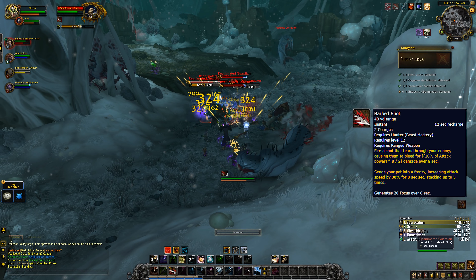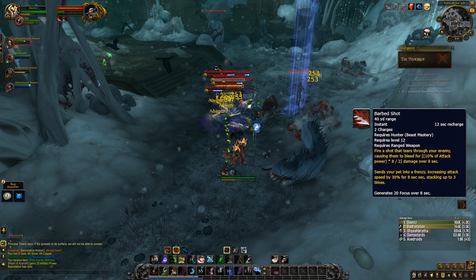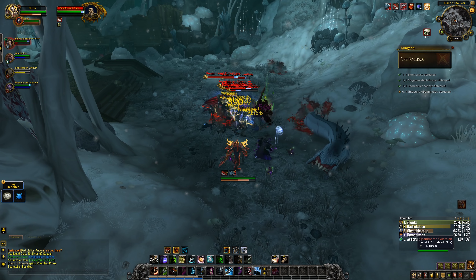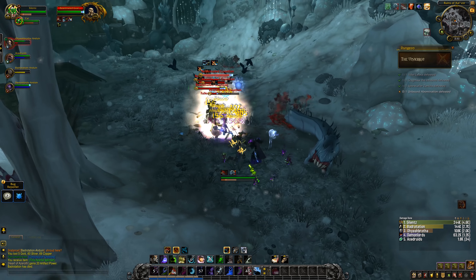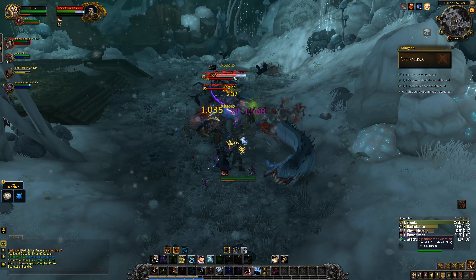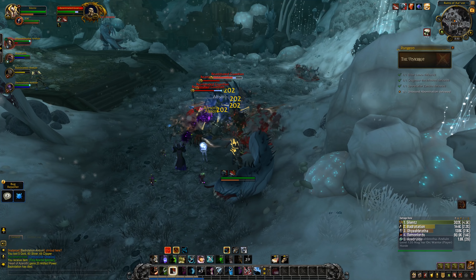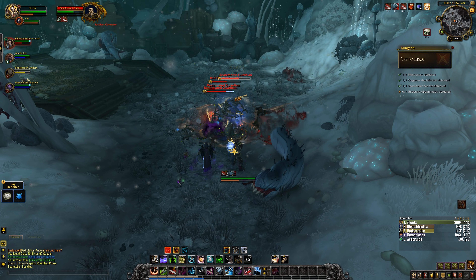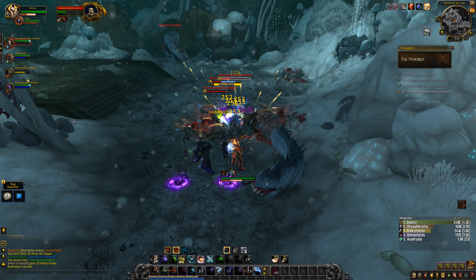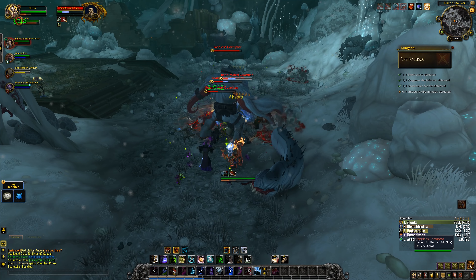Dire Beast was replaced with how Dire Frenzy talent worked — though now it's an arrow adding a bleed DoT, sending your pet into a frenzy to increase attack speed and stacking three times, called Barbed Shot. Wild Call procs grant more Barbed Shots, and you want to have this buff active as much as possible, sometimes delaying it to extend its duration. This is the most complex mechanic you'll find on BM — it reduces Bestial Wrath cooldown and gives Focus over time. Your pets also changed with a Command Pet ability depending on pet talent type: Ferocity gets Bloodlust, Tenacity gets a damage reduction, and Cunning gets Master's Call.